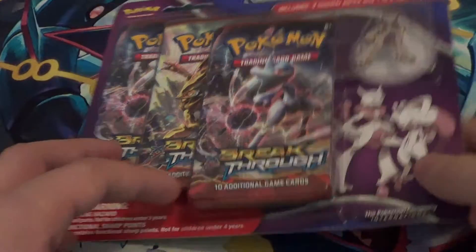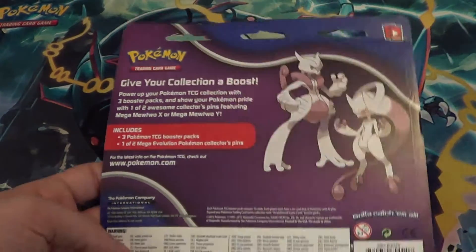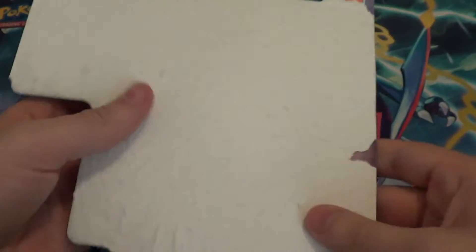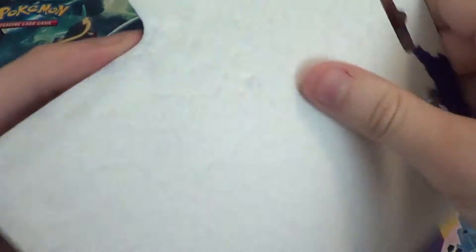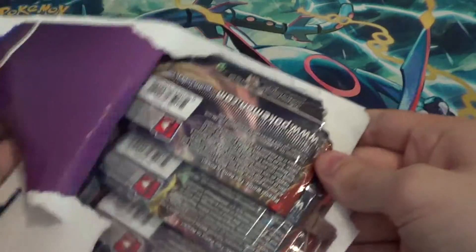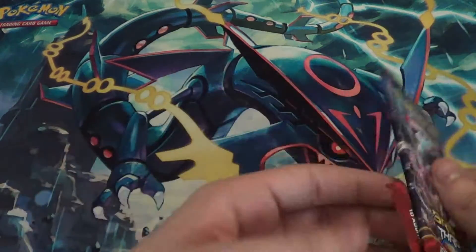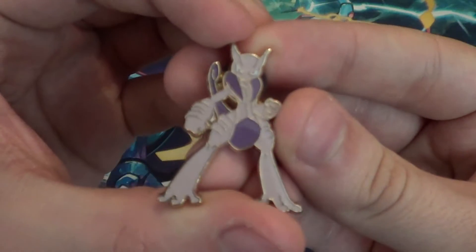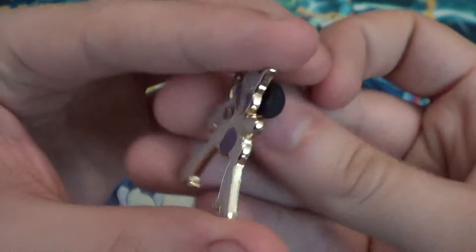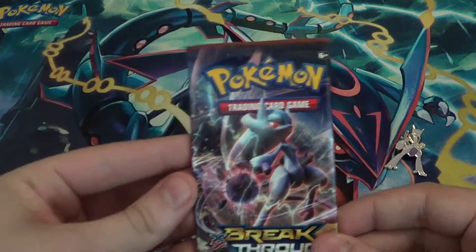So we're going to go ahead and open this sucker. I'm going to show you guys the back — you can pause and read it if you want. So we're just going to stack these packs up right here. Check out this pin — dope, very cool. I'm actually collecting the pins now, I really like them. Official Pokemon and everything. So now I got the complete little Breakthrough Mewtwo set. That's nice.